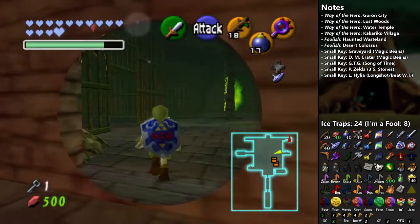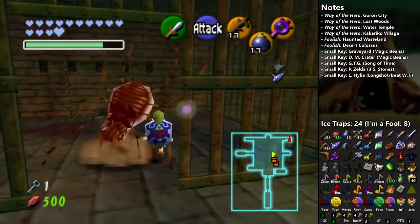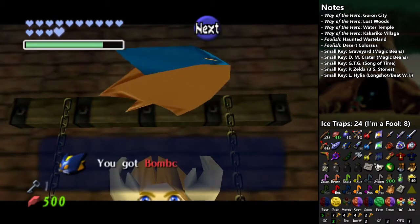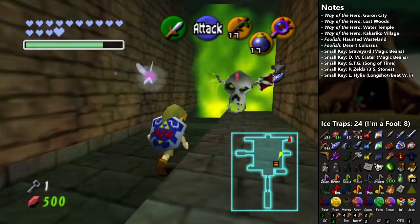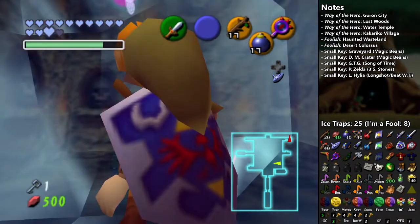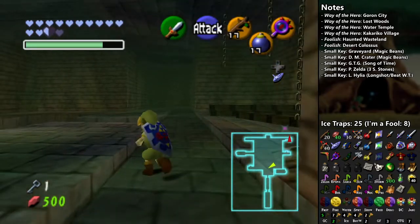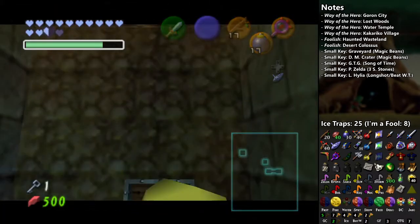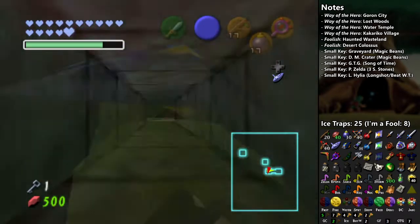I could just use Deku Nuts and bypass you, but felt like killing one. Oh, bomb juice! I've got bombs now so I don't have to hoard bomb juice. Ice Trap number two of the day. That takes me all around the loop. Now let's go try a fight against Dead Hand. A full heart container! I'm getting pretty close to 20 hearts — I wonder if I'll max my health out by the end of this.